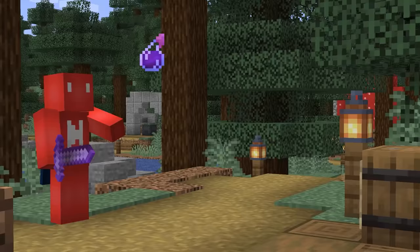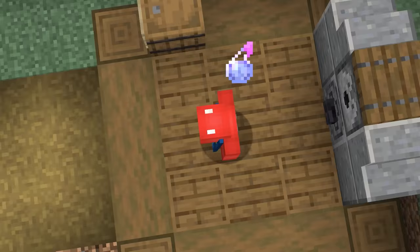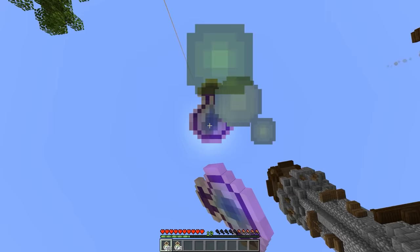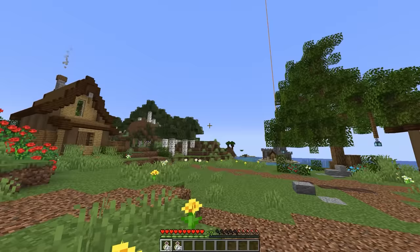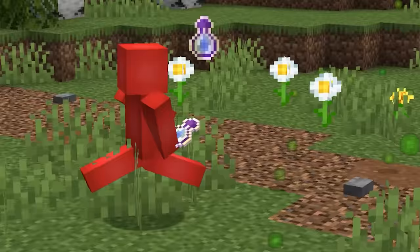Number forty-one: throwing a splash potion is an exact science, and some of you likely know it's better to land one on your head than on your feet. But is the same true for bottles of enchanting? When you test both ways, it turns out it's a myth — it doesn't make any difference where you throw these, so pick your favorite and it'll work just the same.